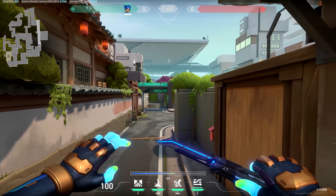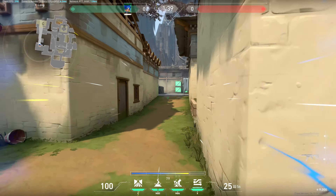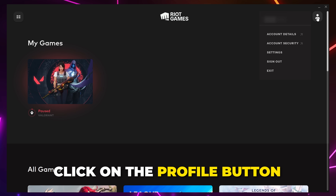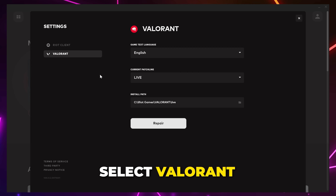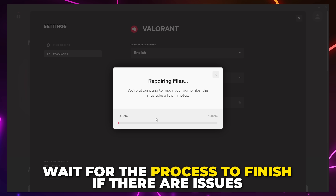The next solution is to try and repair the Valorant game files. Open the Riot Games client, click on the profile button in the top corner, then go to Settings. Select Valorant from the side, click Repair if there are any issues, wait for the process to finish, then try Valorant again.